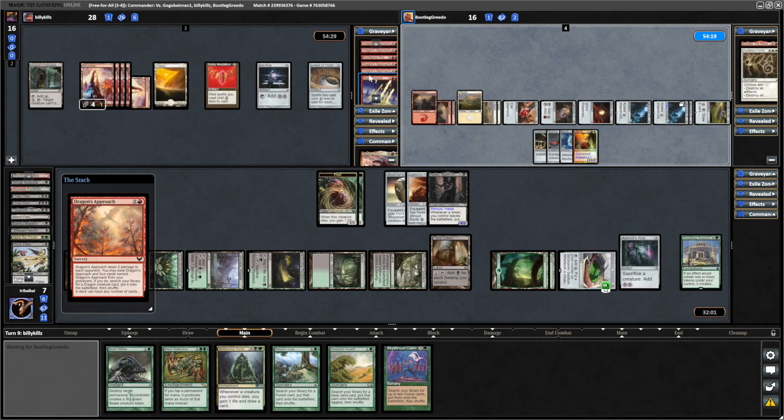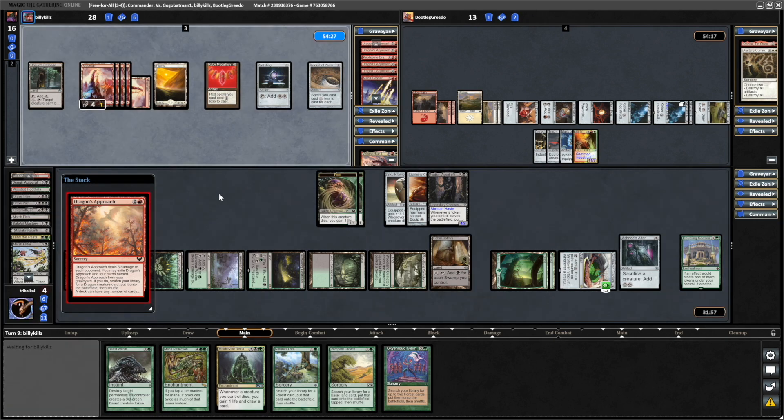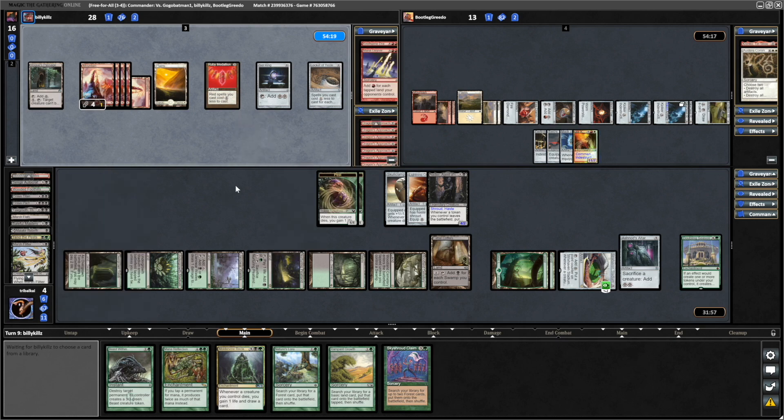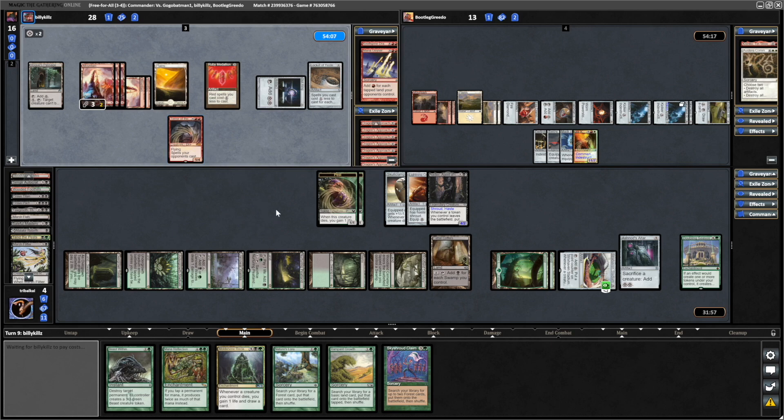Another Dragon's Approach — they should be able to get a Dragon into play here, so a Hasty Dragon ought to be able to take us out. We don't have any coloured mana available to us now. So even if we'd gone for the Exile on Jorkadeen, it might be that Billy Kills is able to take us out here anyway. And that is a Terror of the Peaks — one of the best Dragons in the game at this point. So if he just hard casts a big Dragon here, that'll be us done for.